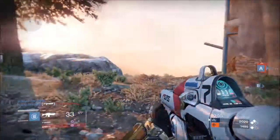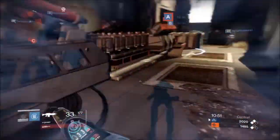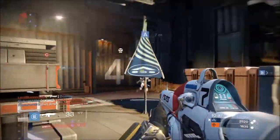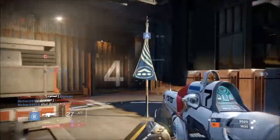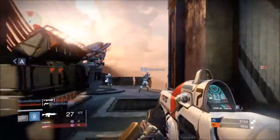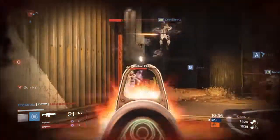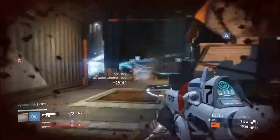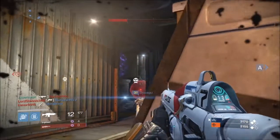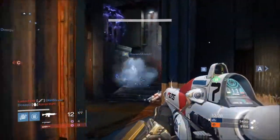Two things you need to be mindful of. Number one — and I think a lot of us forget this — don't forget to go into your character loadout. For a Titan it is the Titan Codex. For the Hunter it is called the class modifier. And for the Warlock it is called the Arcane Wisdom. Go into those trees and make sure you're speccing for the right thing. You can focus on speed, toughness, or battle recovery.